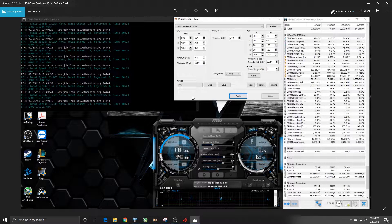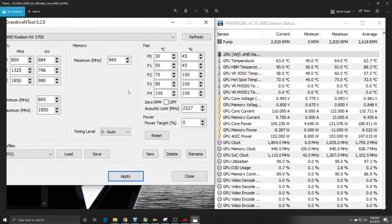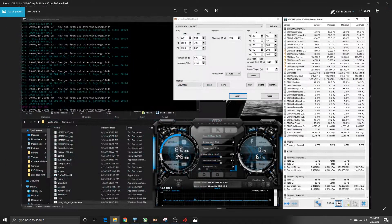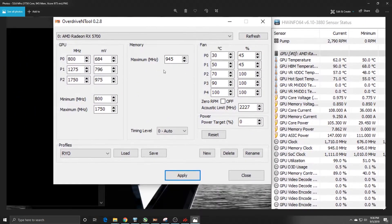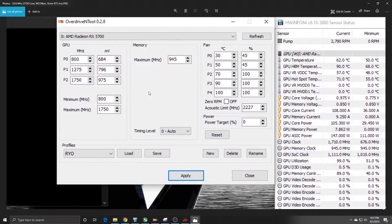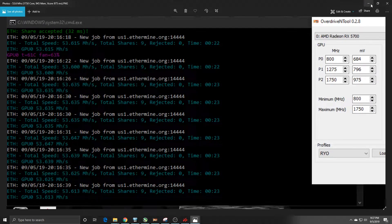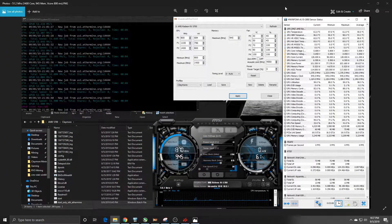If I drop the core down to 1850 and bump the memory up to 940, I can get 53.3 to 53.5 megahash. Taking it even further — bumping memory up to 945, which is the max I could hit — anything at 950 or above will instant green screen or crash. AMD is still optimizing drivers, so as new driver revisions come out using the soft power play tables you should be able to get past the memory restrictions on the 5700 non-XT variant. We're averaging about 145 watts software, dropping the core back to stock 1750, and averaging about 53.6 megahash.